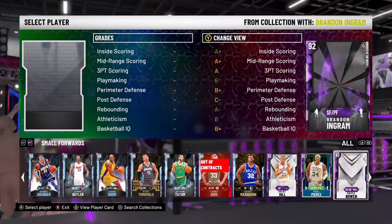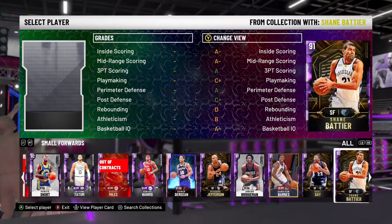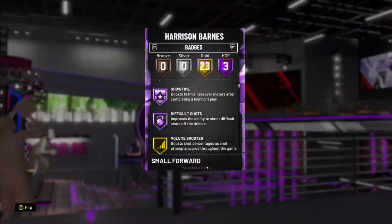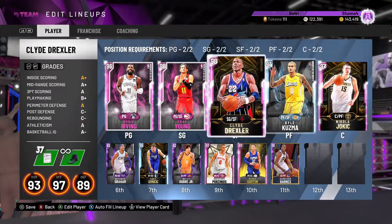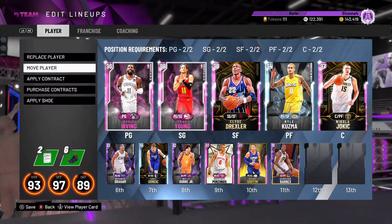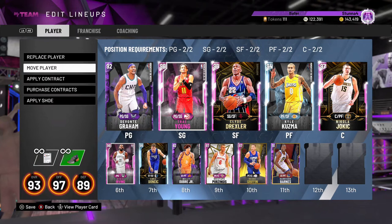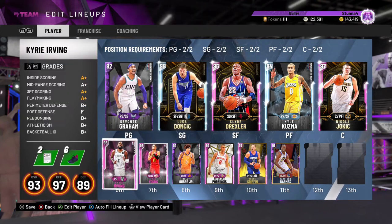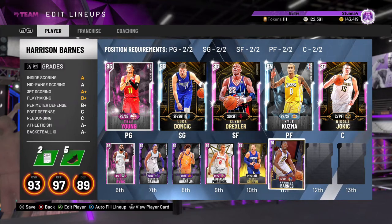We've got some good players — it looks like we've got some amethysts too. Harrison Barnes doesn't have clamps. Put him in! We've got Clyde Drexler — he's a reward with clamps. Kuzma, Jokic, Luka Doncic, Devontae Graham, Kelly Oubre Jr., Kristaps Porzingis, Blake Griffin. Yeah, it's going to be tough.